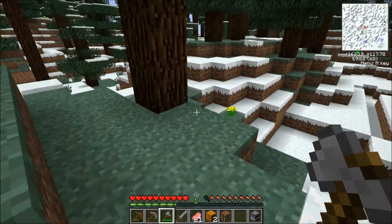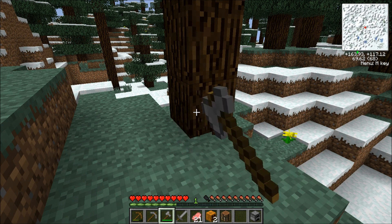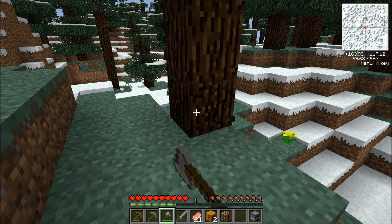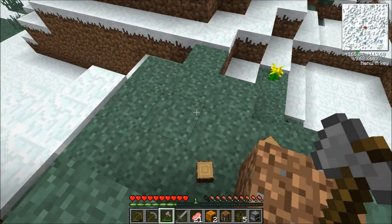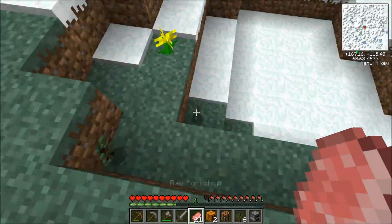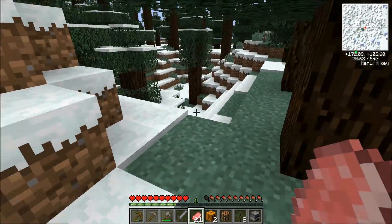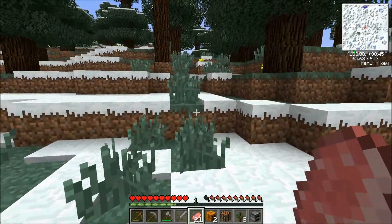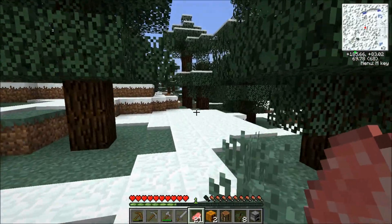There's a mod in this pack called Tree Feller — or Lumberjack, I think. Anyway, this is what it does: attack the bottom log of a tree and — poof — the tree is gone. Oh man do I love this mod! It gets you all the saplings the tree would drop too, and apple trees drop apples. Pretty darn useful.